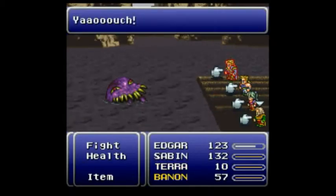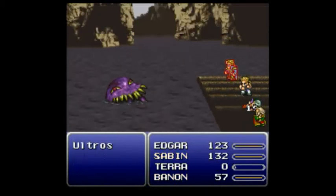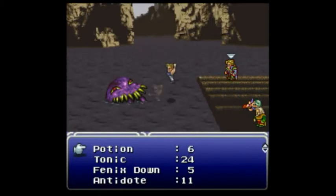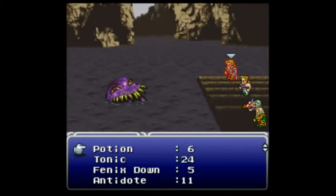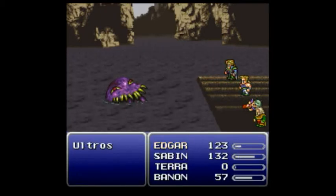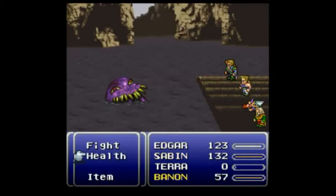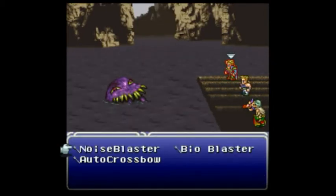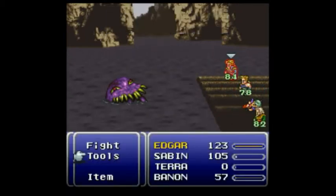That was Terra — she's probably dead now. I can phoenix down Terra, but where are the phoenix downs? I'm mixing it up — I know there's a root from the top in the World of Ruin but I don't know where they are in this one. Maybe tonics, potions, phoenix downs? Actually, forget Terra — I'm doing this without Terra.